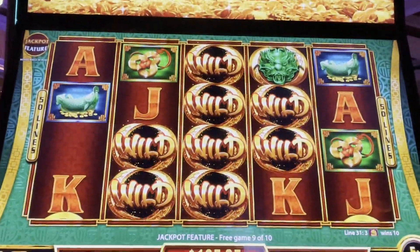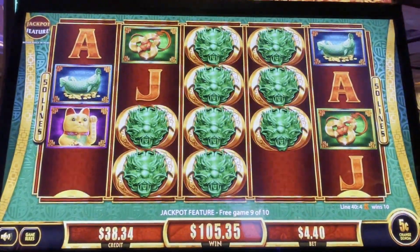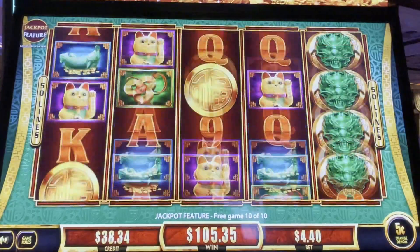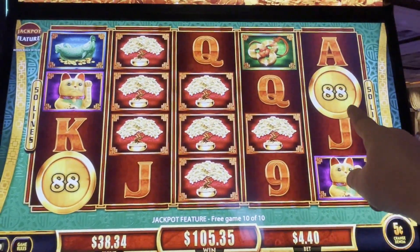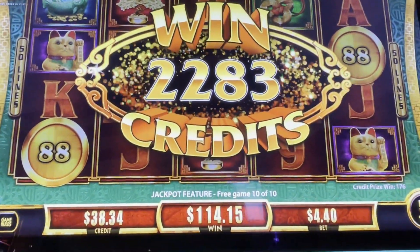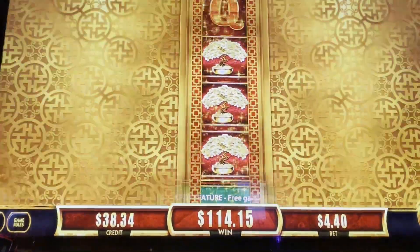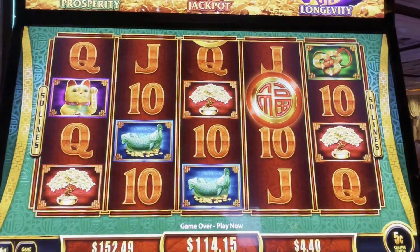Oh my gosh, one spin left. We need some coins. Come on, coins! More coins, green! Oh my gosh, we only got credit. So mean, that game. But we won $114. We started with $100, so we can't complain — we're definitely in profit territory.